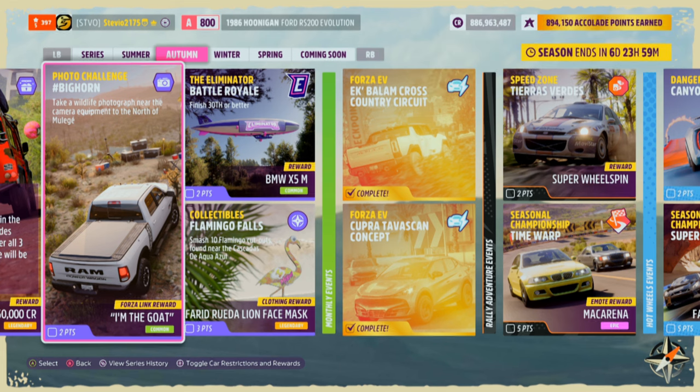We're going to kick it off with the photo challenge, Big Horn. We're going to have to take a wildlife photograph near the camera equipment to the north of Moolahe. Doing this will get you a couple points in the playlist and the I'm the Goat Forza link.